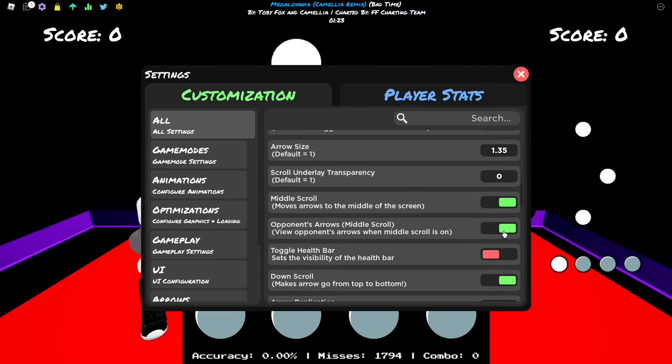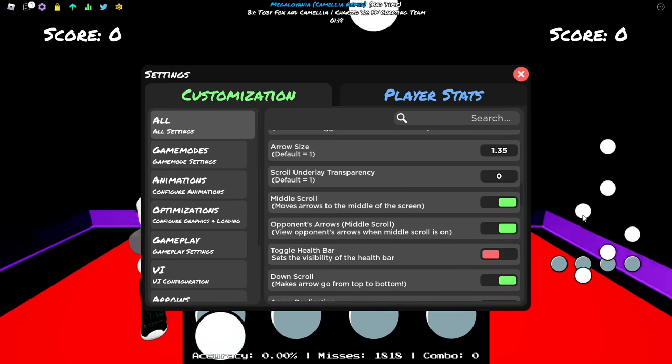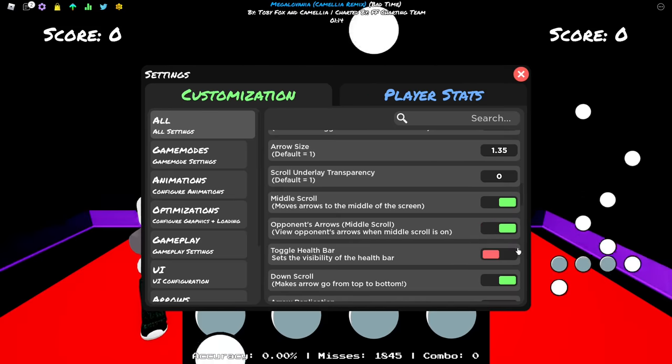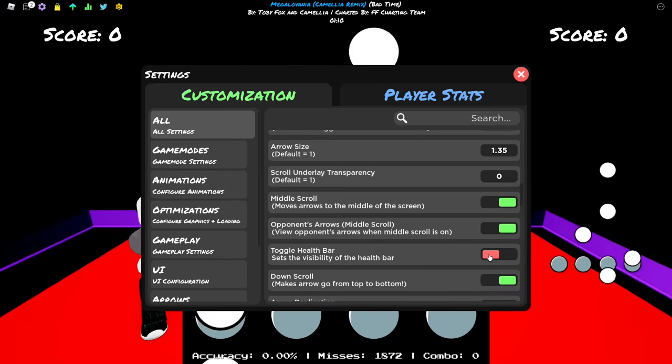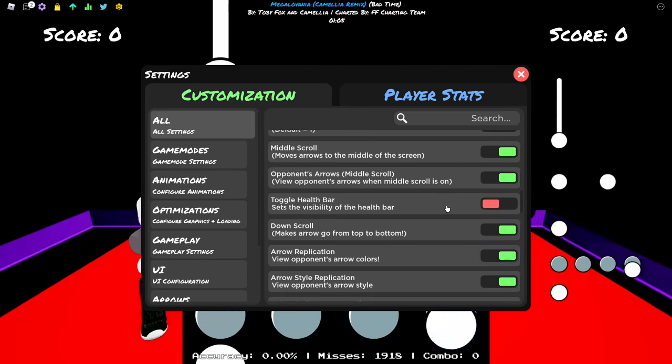Open end arrows - I have it enabled but it doesn't distract me at all because it's really small. If you want to disable it, just go for it, no problem. Health bar is the thing for deathmatch - I don't use it, I never enable this, so it's all up to you.